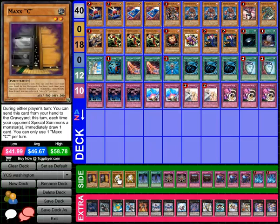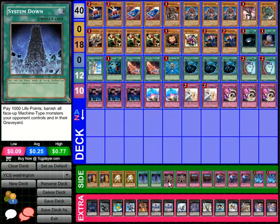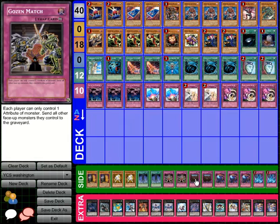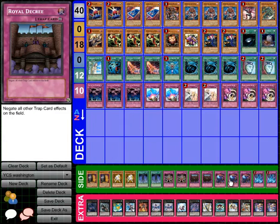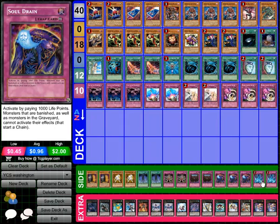Side deck: Double Maxx C, Double Ryko, Double System Down, Double Gozen Match, Double Decree, Triple Soul Drain — anti-Mermail, anti-Dark World, it's so good. And then Double Torrential Tribute.